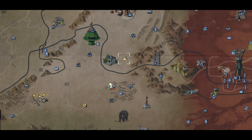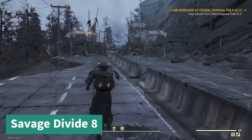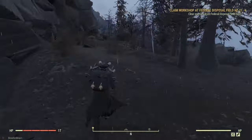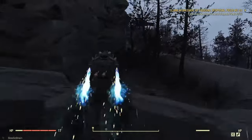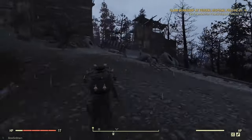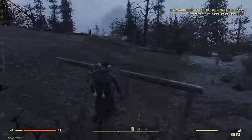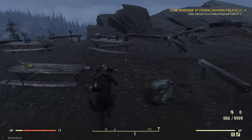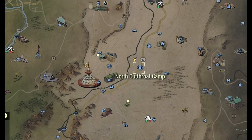Next up we have Savage Divide number eight. We're going to go to North Cut Road Camp — this one is actually up above on the cliff. You can go around past it and up, or just go up and around. You're going to come up to the train path. As soon as you see the wooden little path, turn left and there's going to be a little camping area. The mound is right on the other side of this pole.